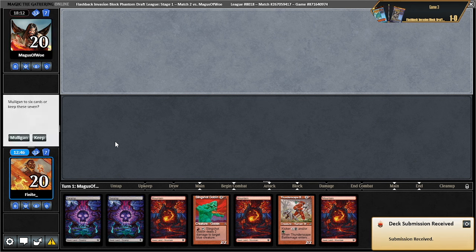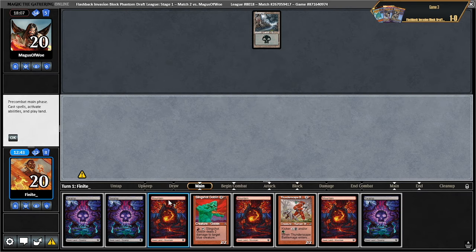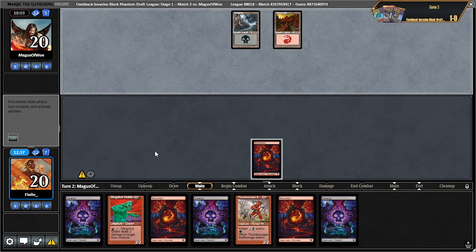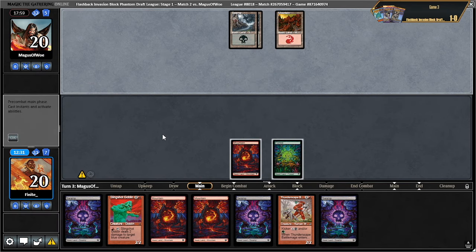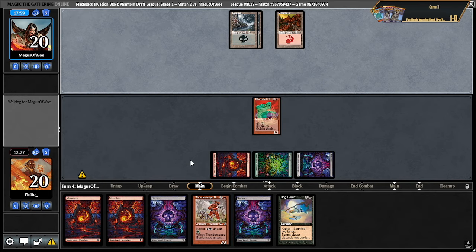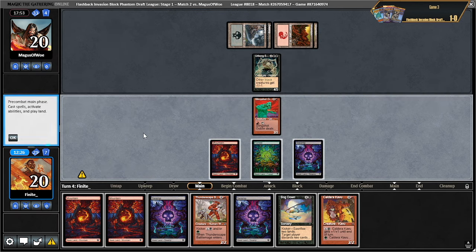This is decent. They're mulliganing — also they chose to play first. We're drawing lands then I'm not thrilled. No blue creatures for me — sad. Well here's the bog down again. We also have this so we might be able to just mind rot them, but their cards are so good against mind rot. Other black creatures — so I guess I don't want to turn this black. I do think I want to bog them down here.